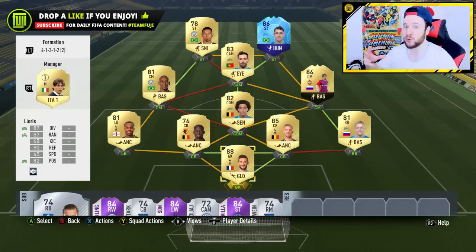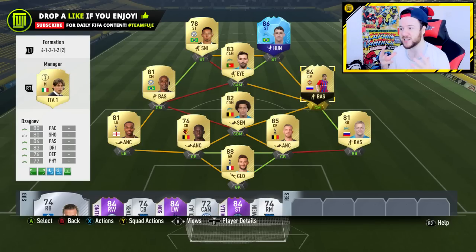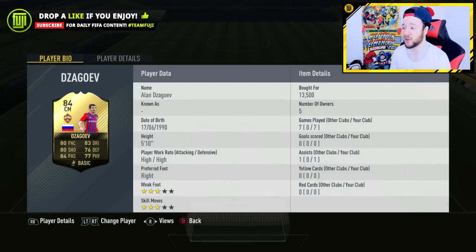The team today was sent in from Andreas - I really appreciate that. I love this series because it lets me test out informs I'd never normally use, like Zagwev. His card looks fantastic - 13,500 coins, seven games, no goals, one assist. He's not really going to be a goal scorer every game when I play in Division One, but that's a fair test. His stats look incredible: 84 passing, 83 dribbling, standout stats, with high work rates.